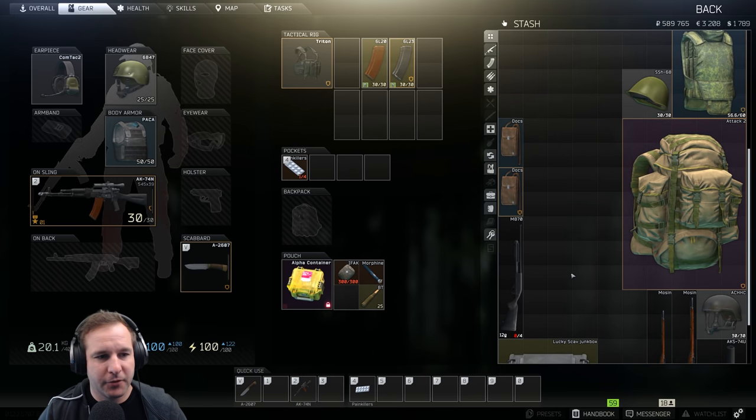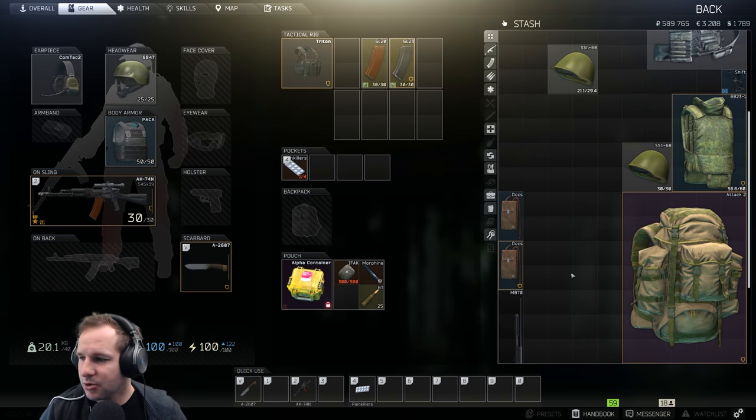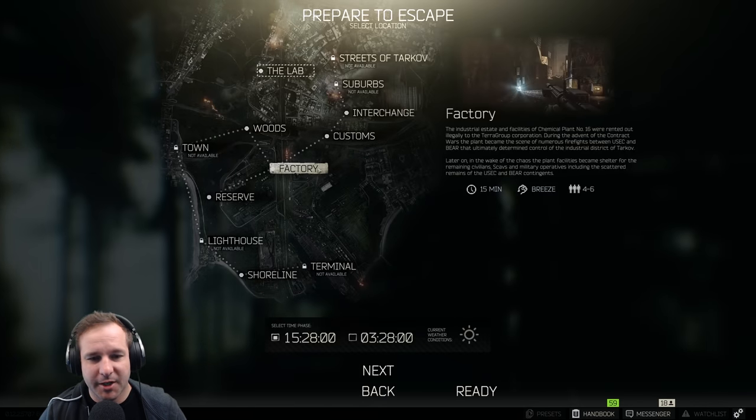Into Factory we go. Hopefully we get a couple of kills each run. We only need three to four runs as long as we don't die, and we'll be laughing. Let's crack at the first raid.